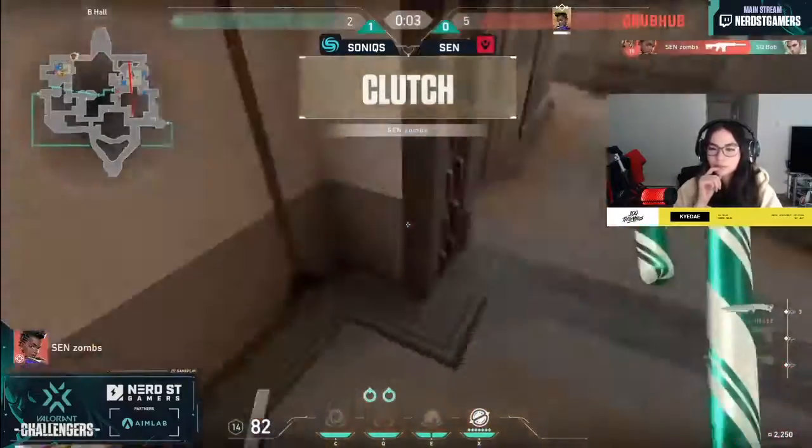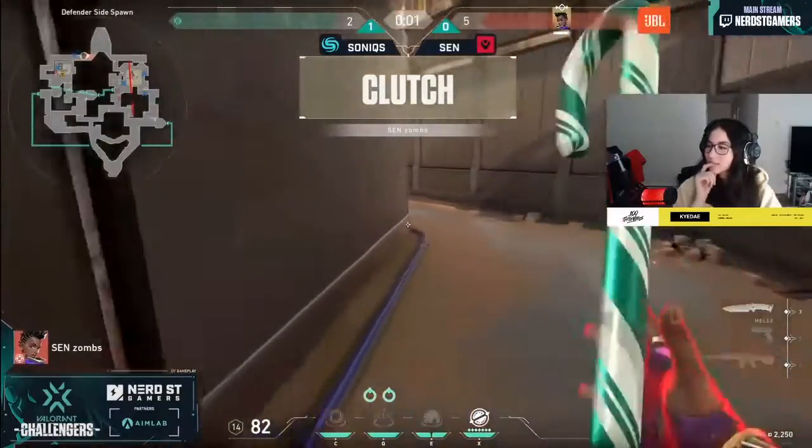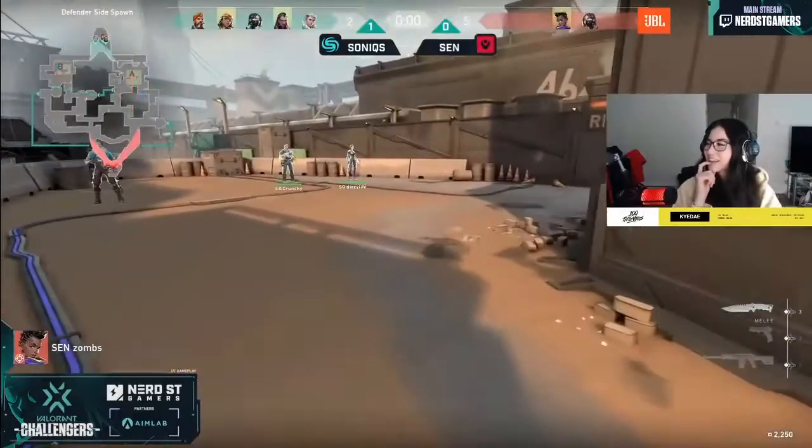Like you said, a gust of wind — and Bob is on a Phantom, so she needs to try and close this distance and get a headshot to win out this fight. Zombs can hit any part of the body and he's gonna aim for the chest. Fifth round for Sentinels — but man, that was extremely close. I love that name — Bob.